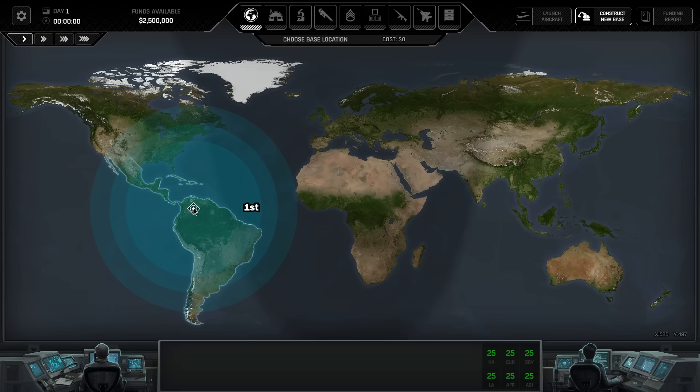If we look at the three circles that come out of the base: the first shows the range of the initial starting radar when the base is constructed, the second is the range when you build your second radar, and the third is the range with your third radar. Getting this to cover as much landmass as possible is very valuable early on, because you need to shoot down UFOs over land to get UFO missions and extract the resources, captures, and alien bodies you need to research. There's nothing worse than finding a UFO, risking your interceptor to shoot it down, and then having it land in the sea where you can't recover the resources.